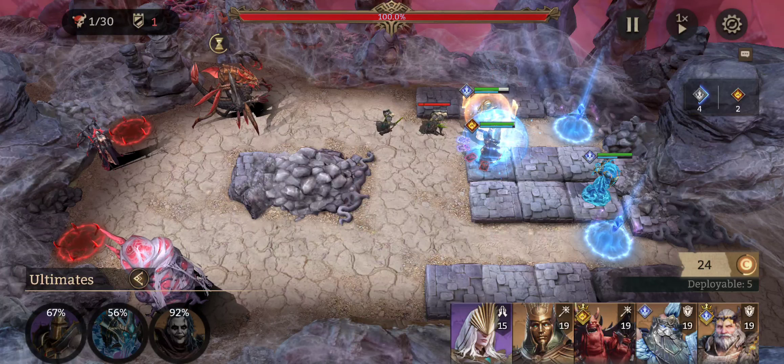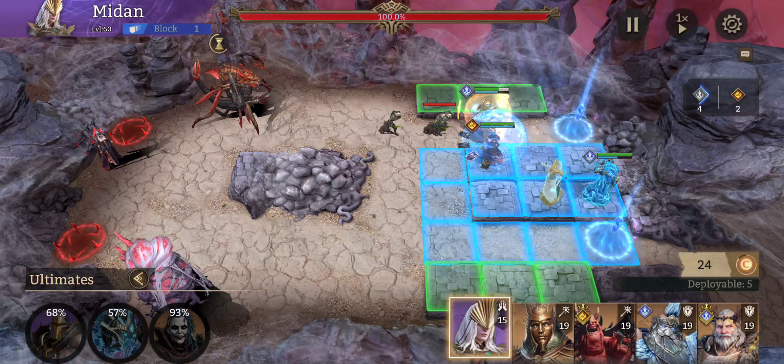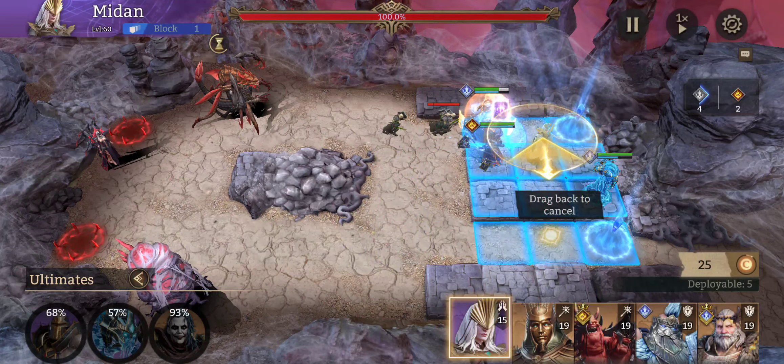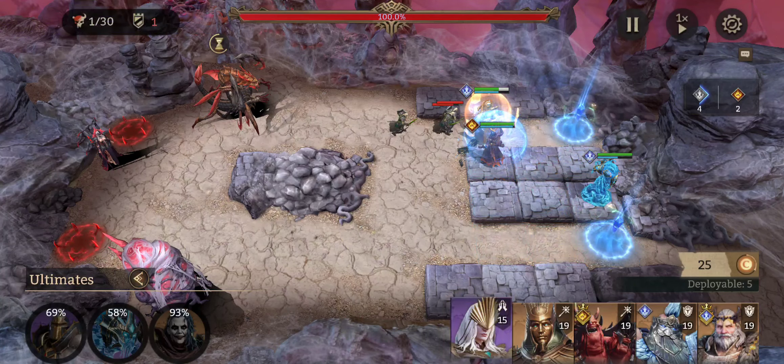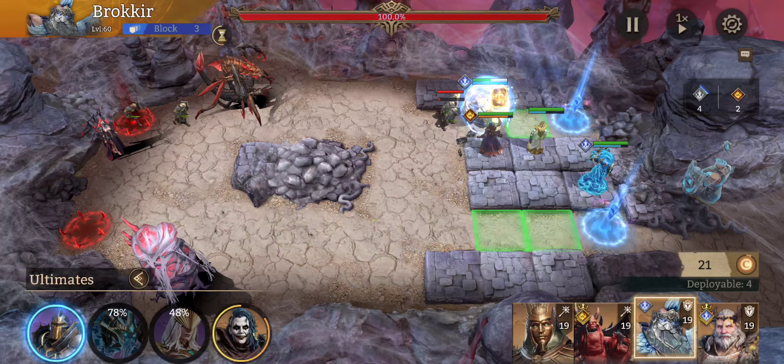Hex can take damage, so we place another DPS up here and want him to be the main one getting healed. We place Medan going across the lanes. As soon as Hex's alt is up we hit it, because these adds come in two waves and we need to clear them before the second wave arrives.